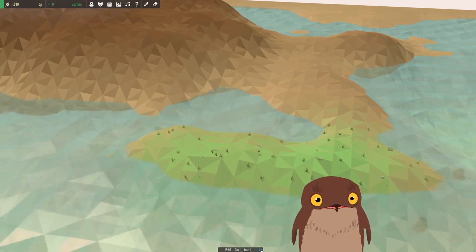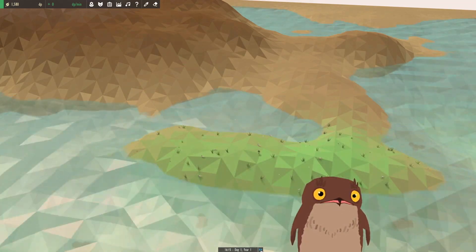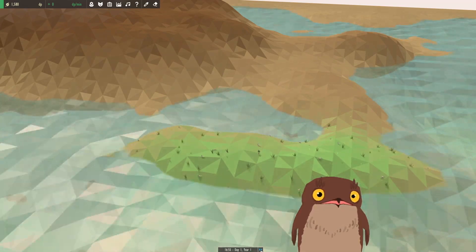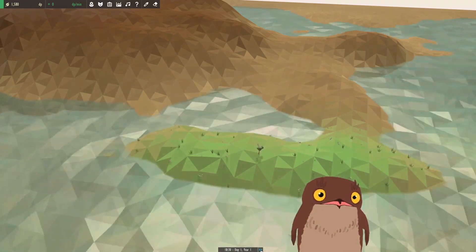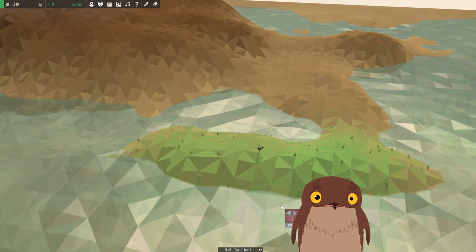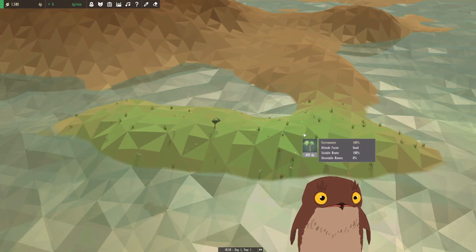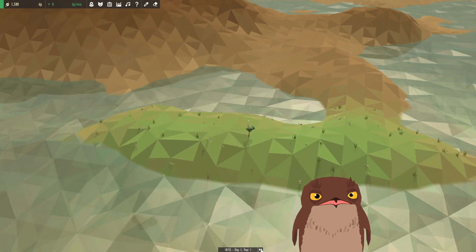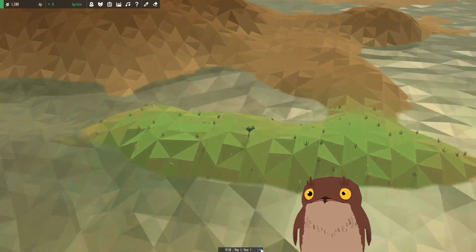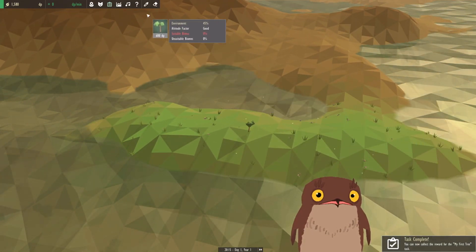Now the beautiful thing about this game is, as you can see, I've got plants disappearing and reappearing all over the landscape as they just grow - it's a constant ebb and flow. The water constantly ebbs and flows. You get a nice little hue of the biome depending on what type of biome it is. And so that's the use of grass - in order to create biomes, you have to use certain types of grass.